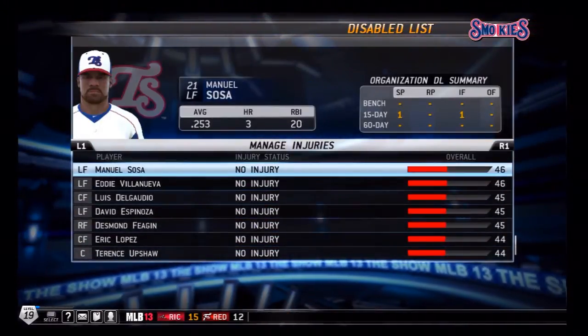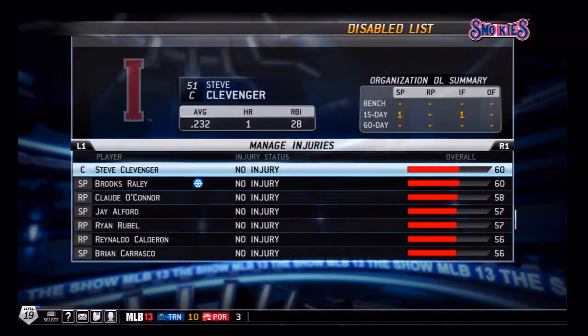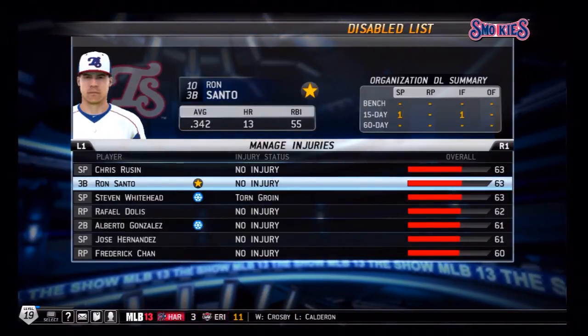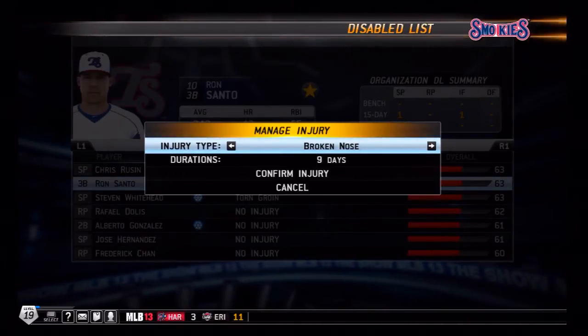Go ahead and click on the Disabled List and find your My Player. Mine is Ron Santo — yours will be whatever yours is. Find that particular player; it may take some time to scroll through everyone. There's Ron Santo. Click on your player and you can choose what injury they have and for how long they go on the disabled list.